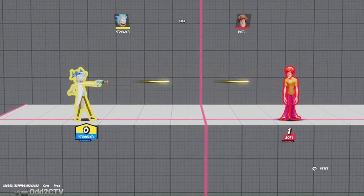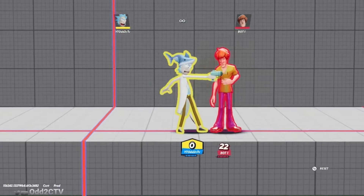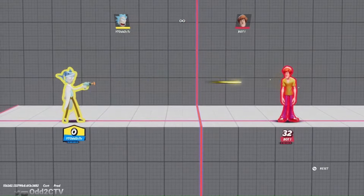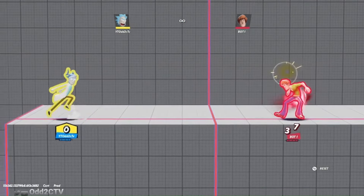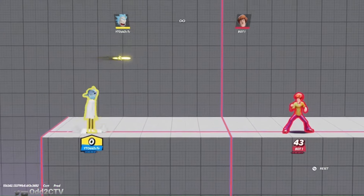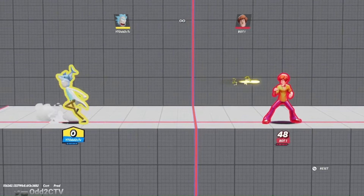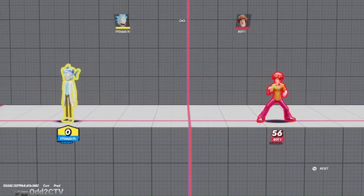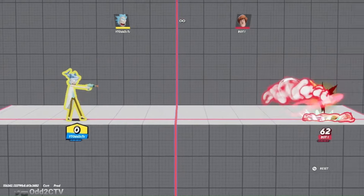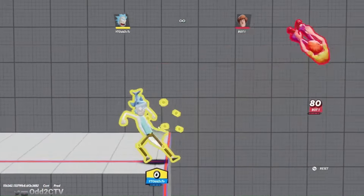Rick's grounded neutral attack is the blaster. If you tap it, you get little blaster shots - they don't cause any flinch, even up close. If you hold the neutral button, you get a bigger blaster shot that goes farther and basically disintegrates over time, so it doesn't travel the entire stage. This blaster shot has knockback - it kind of knocks downward, giving you a ground bounce situation. It's very good for poking from a distance and covering your teammate in doubles.